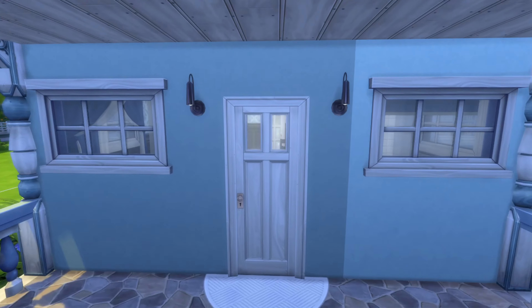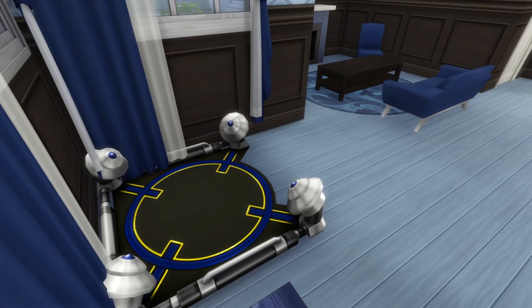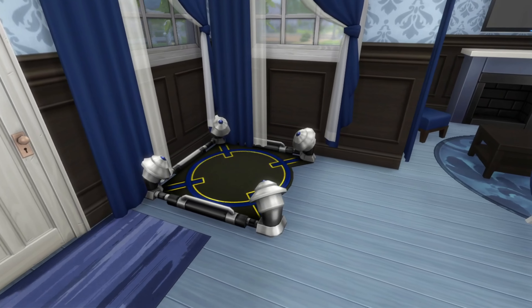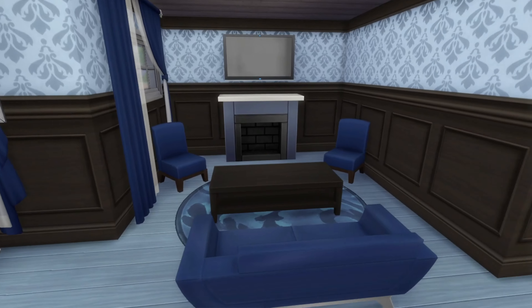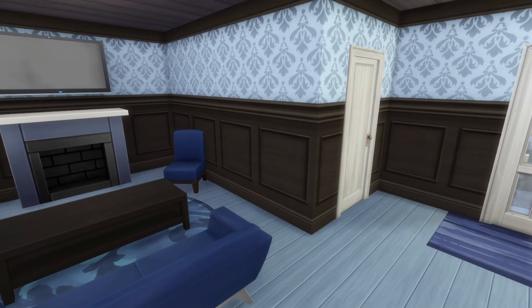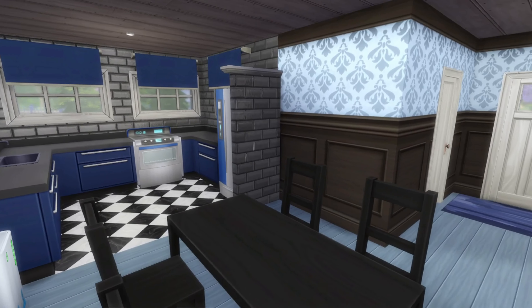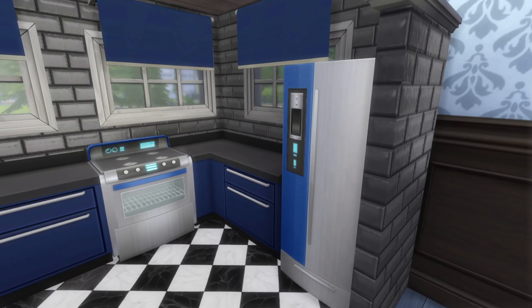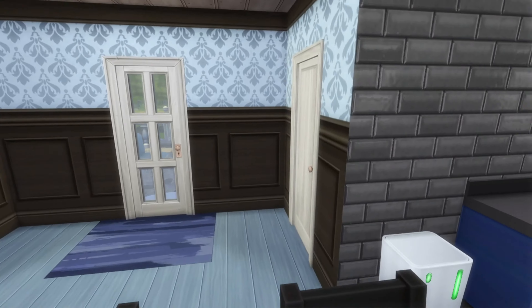Here is the porch — nothing there, but that's okay. Yep, there's a lot of blue. We've got the curtains, a fun little spot there, and a nice little living room with the TV and fireplace.